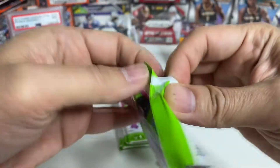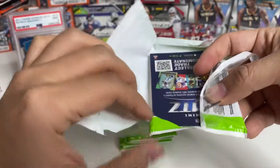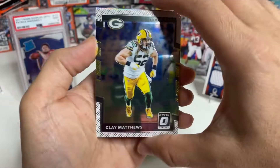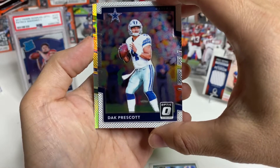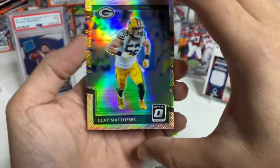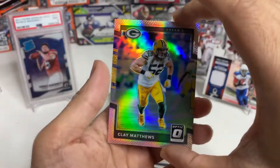Pack number one. I don't know if you've watched my first few videos, but we haven't hit anything major yet — I must have really bad luck. Let's see if we can turn it around. We pull a Clay Matthews, a Dak Prescott — pretty cool — and then a Clay Matthews holo. So we have two Clay Matthews including the holo, plus a Demarcus Walker rookie. Let's get him sleeved up.